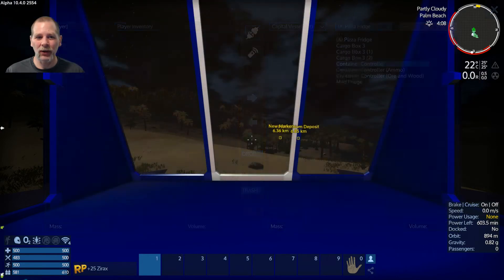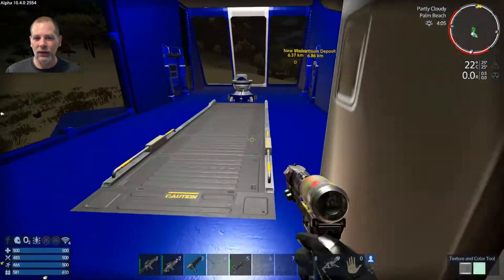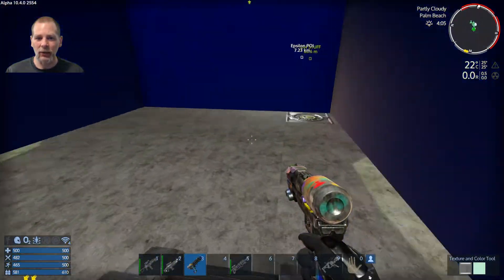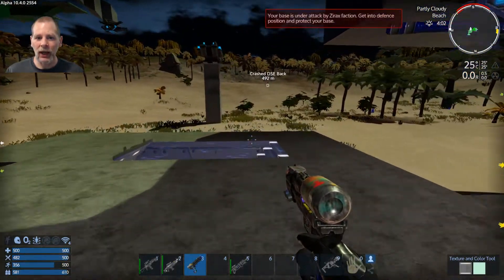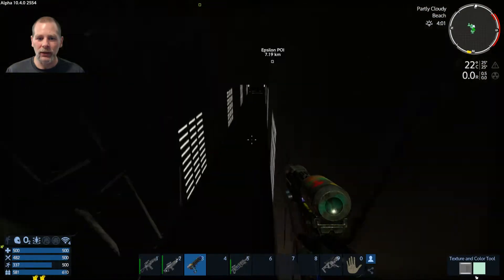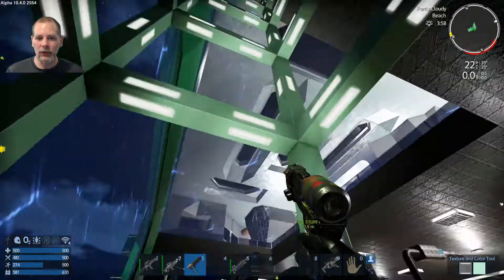Do we have an armor locker? No we don't. Let's go over to the armor locker, put this stuff back, and then we'll come back to our ship. We can use our — hey, we're under attack! Let's go! Let's use our cool new thingy. That's perfect timing for the attack.